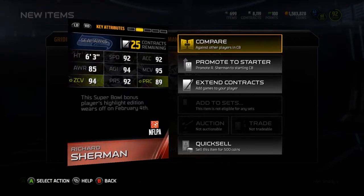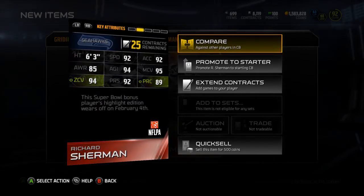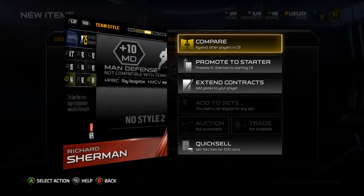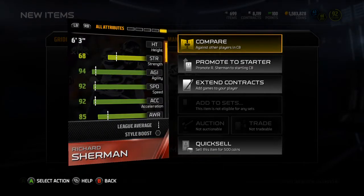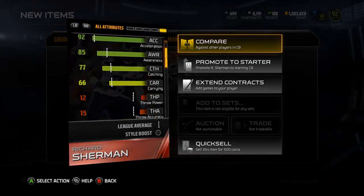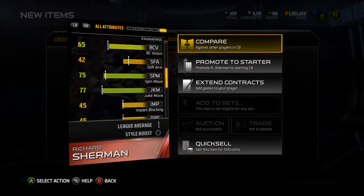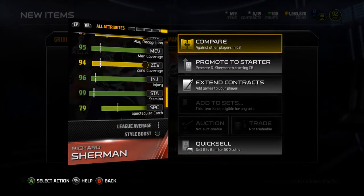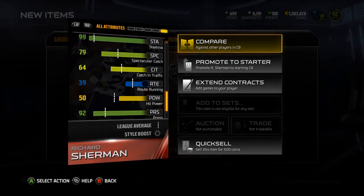Richard Sherman is a 92 overall corner. He's got 92 speed, 92 acceleration, 85 awareness, 94 agility, 95 man coverage, 94 zone, 92 press, and 89 play recognition. A good corner for those that aren't me, because I'm more than set at corner. Catching is a 77, so not terrible. 62 tackle, pretty poor. 96 jumping. Spec catch is 79, 64 catching in traffic.